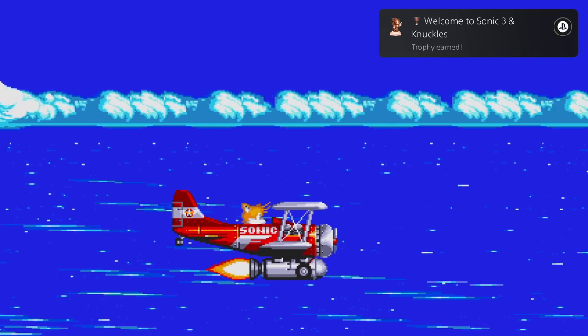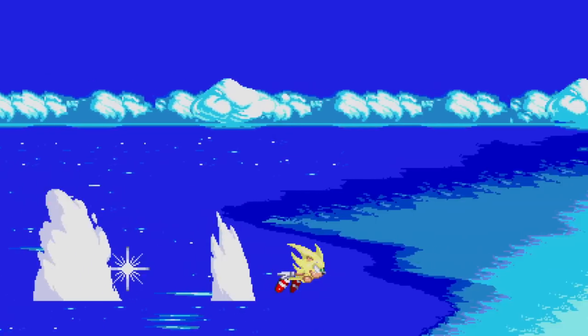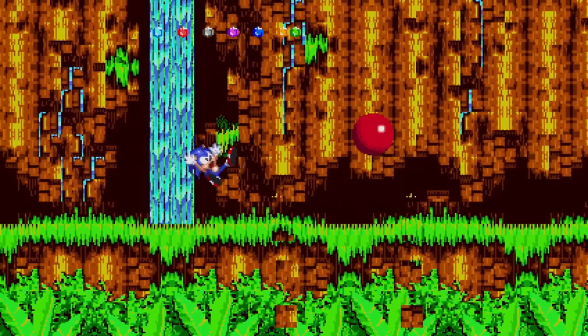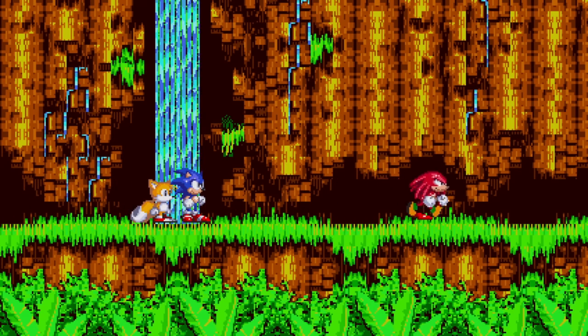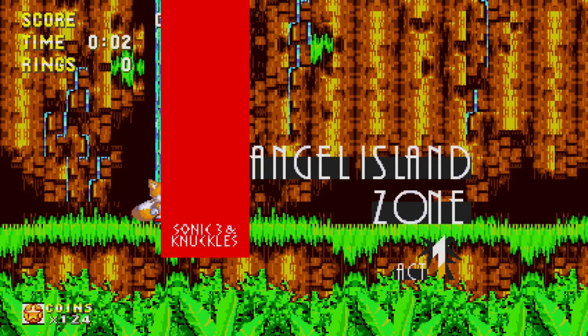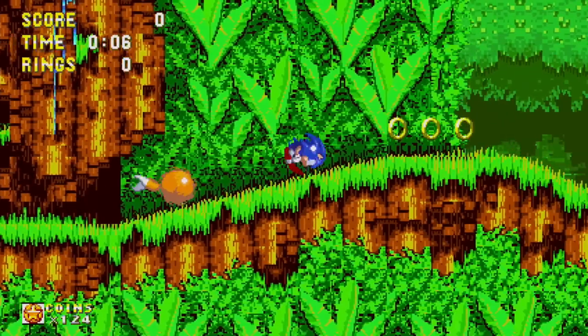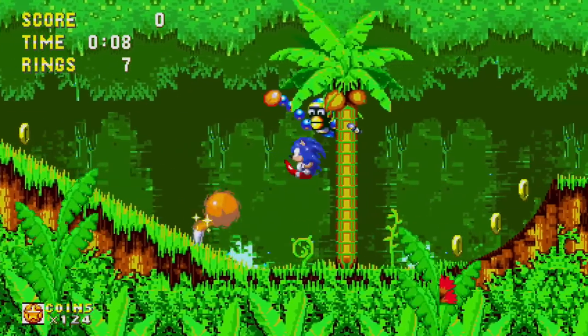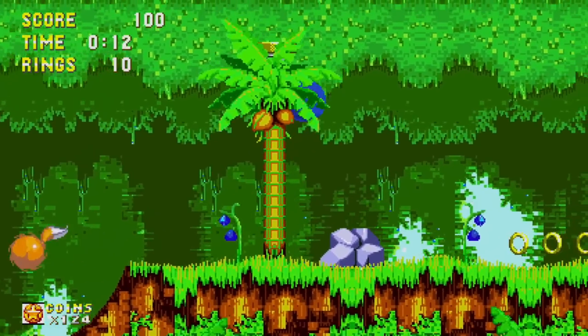So right after Sonic 2, we hop off the plane as Super Sonic and go straight into our adventure. Oh, and there's Knuckles - he knocked the Chaos Emeralds right out of us. Give those back! So there's our introduction to Knuckles. He just steals our Chaos Emeralds and goes. That is interesting. I'll try my best to be pretty thorough in this game and try to get everything as we have with all the other ones.